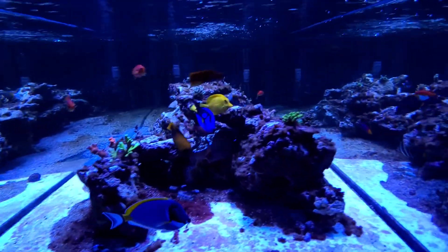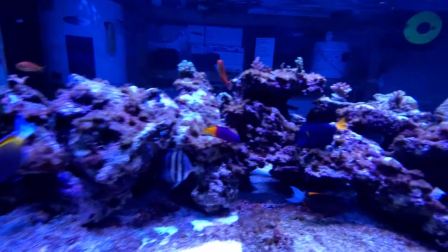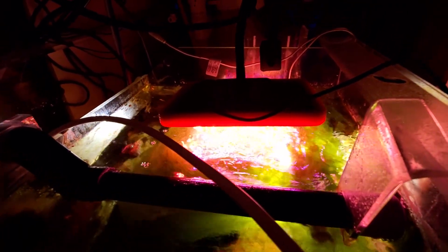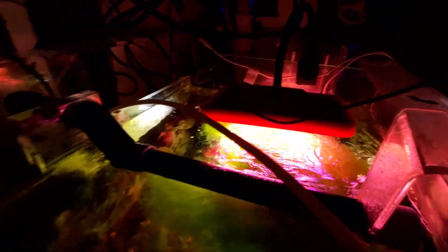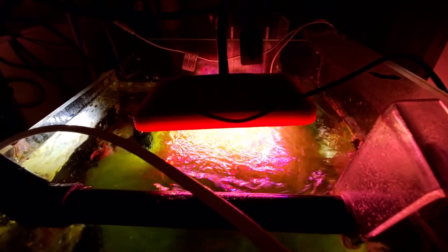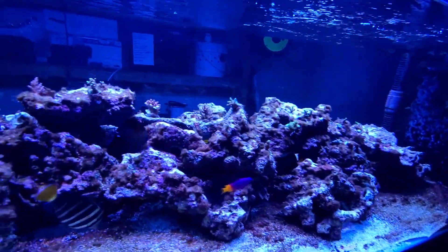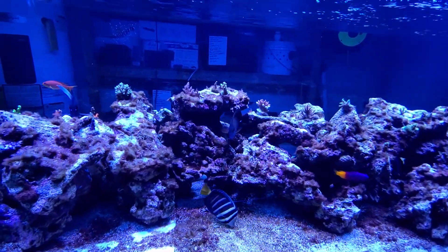I switched my light to one of the Apex Grow lights. I put a Vectra S2 — I think it's on full power — pushing water through here, so you can see that big ball of chaeto stays spinning pretty well. I've got the Apex Grow light on top, the Neptune light on top, and then I've still got a little Tunze light down below to kind of help light the bottom.